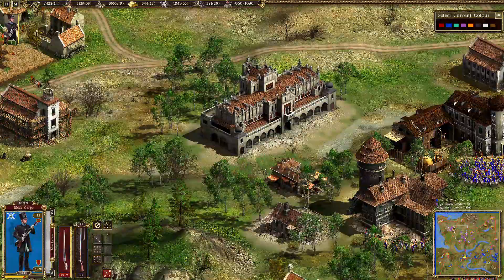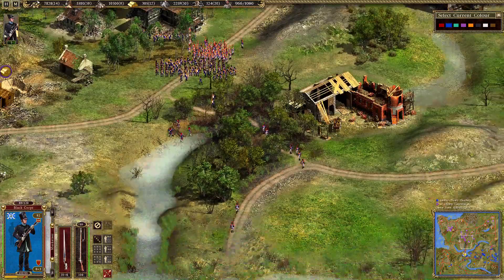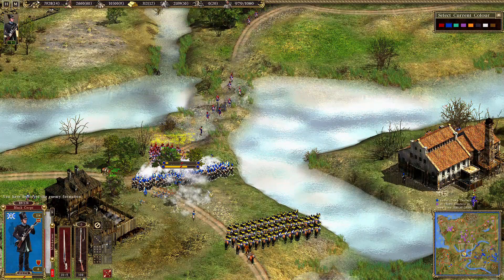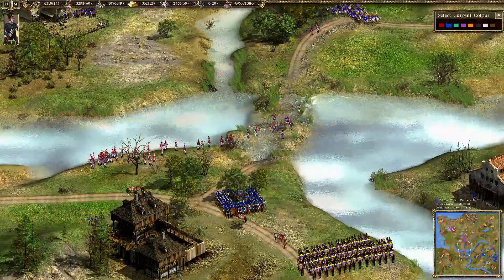Let's see the economy and city of Poland - the enemy is close now and builds a second stables to train more cavalry. That was a very good move by Lancer - he managed to kill another squad of Polish grenadiers.